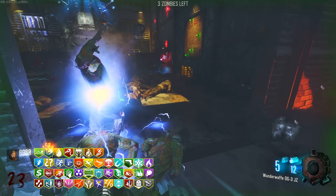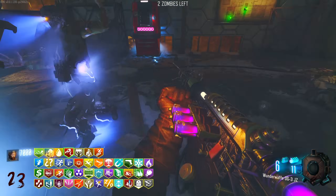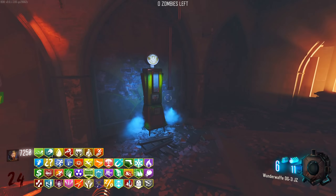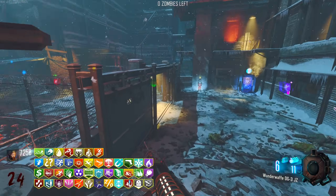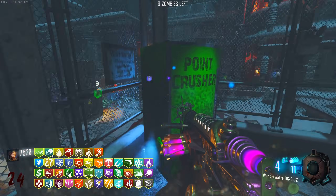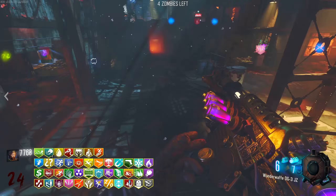So much electrocution with the Wonderwaffe plus this zappy perk - holy moly. Five perks to go. Now we've reached the point of speed running the map to try and see what we're missing. I love that we can fire while sprinting so I can zap with the Wonderwaffe and just run around.